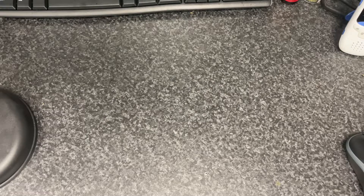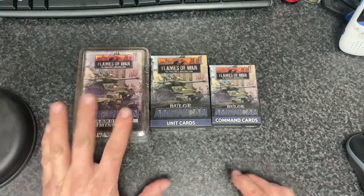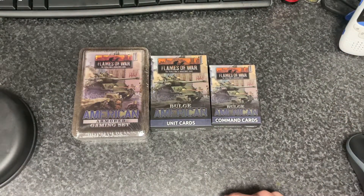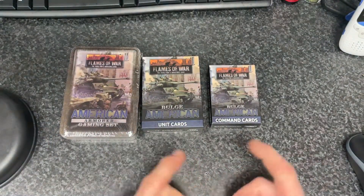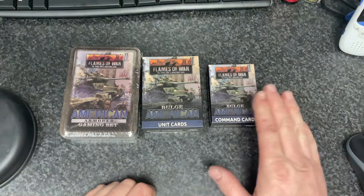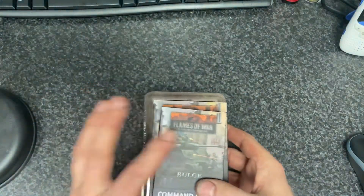I also decided, while I'm ordering, let's have the dice tin and both cards. Dice tin I've got for the Russians and the British, so now I've got one for the Americans. Unit cards I always buy because I'm always short — I use them with every unit. And the command cards, because it's a must apparently. There's a few good command cards in there.